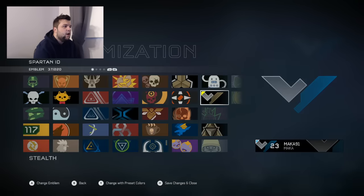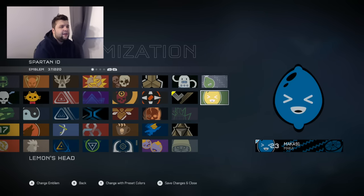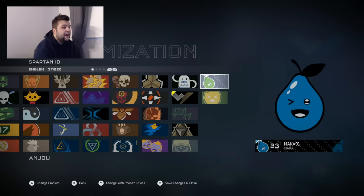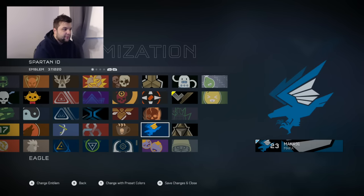And then I got a lot of emblems. They're all kind of... lemon head — I'm not going to use that ever. A pear? Never going to use that. I'd rather just have a random shape than a pear or like an eagle.